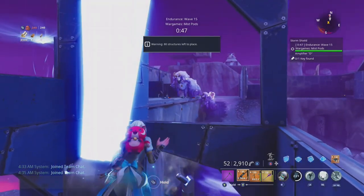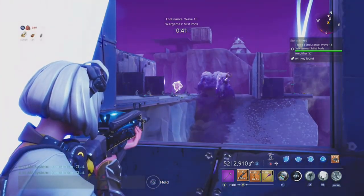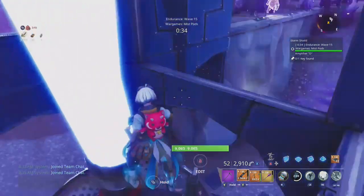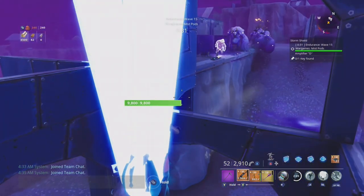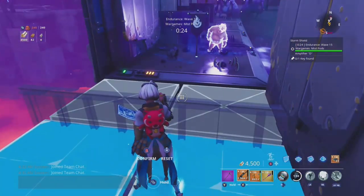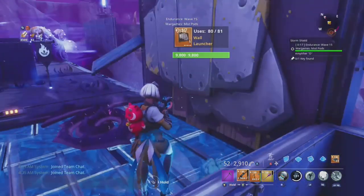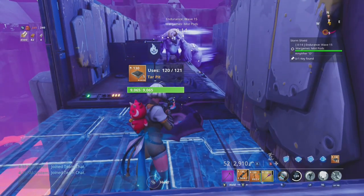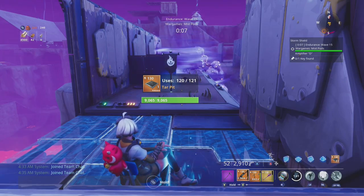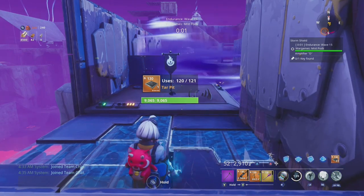Make sure you put those half walls on, as smashers only generally get knocked about half a tile when launched by a wall launcher. Then make sure you use tar pits so they can't charge through. If the minibus is around a load of smashers and a smasher gets knocked, it will also knock the minibus off as well. If the minibus does get through, you can just edit the floor and edit them through, then jump back on the lighthouse.